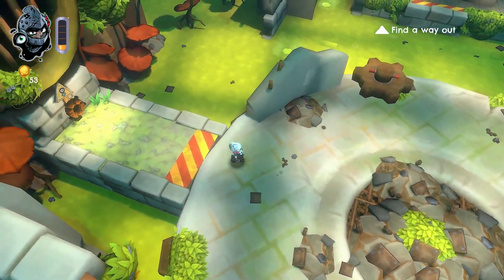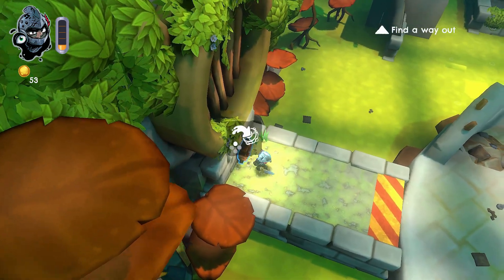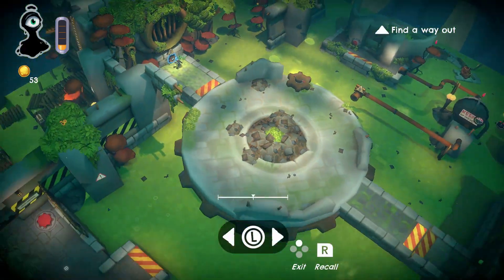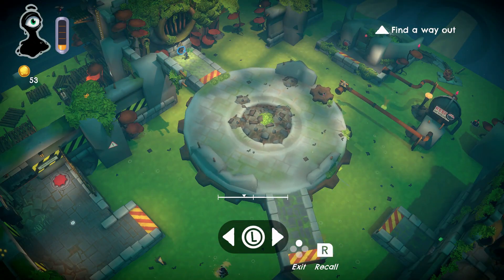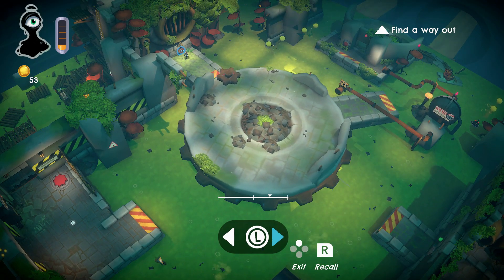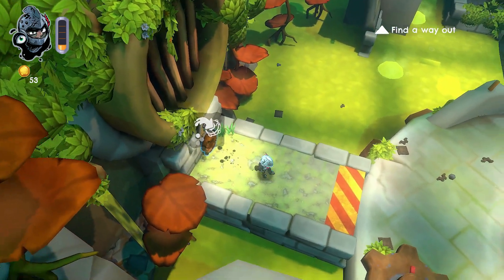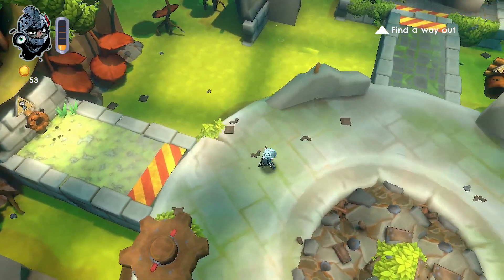Dross is a dark adventure game where you can control two characters at different times. The captain is the action guy who's ready to hack and slash enemies and obstacles to get through. For defense he can block attacks, which is key to surviving. Dross itself is best for getting through small spaces, plus double jumping through higher platforms. He also gets good at opening doors and kicking down ladders for the captain to climb up or get through.